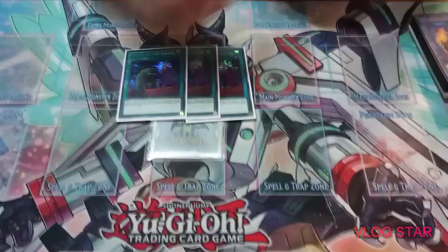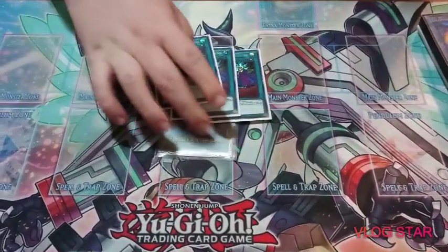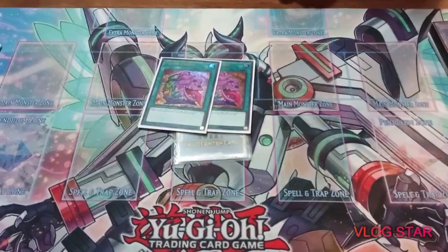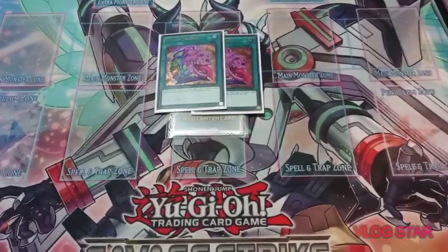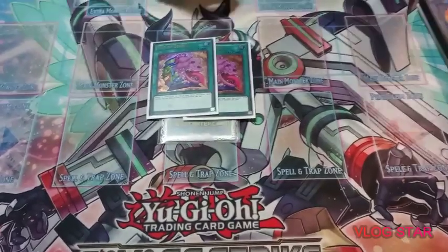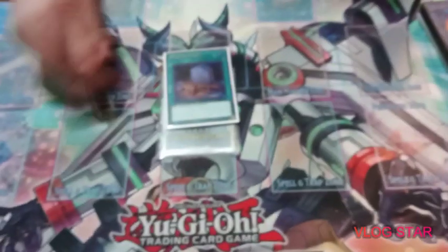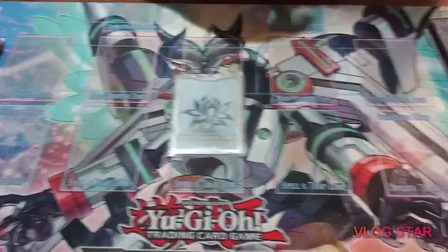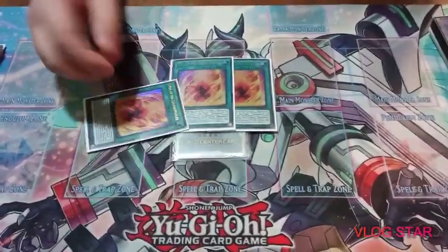I played three Called by the Grave because this is still considered a combo deck in a way, so you don't want to get hand trapped. I played two Pot of Desires for consistency — I have a love-hate relationship with this card since you banish ten and sometimes lose important pieces, but it's really good for consistency. I played one Foolish Burial as another Spinny or Jaguar, and three Will to Summon to play around Nibiru, which also helps with extending.